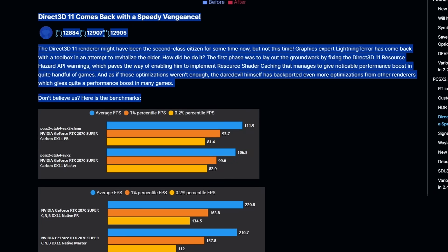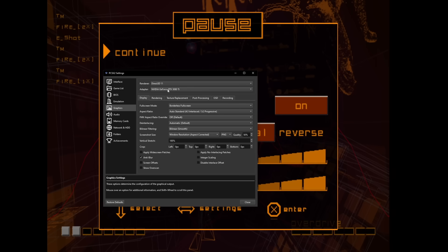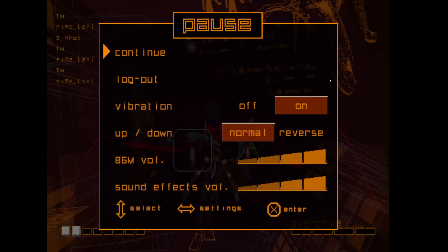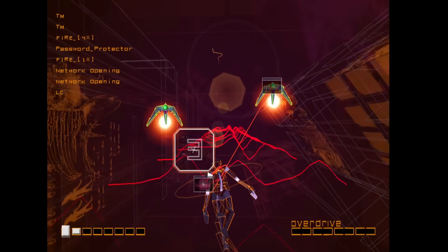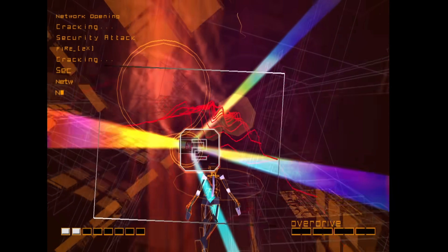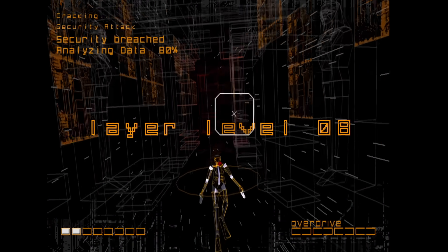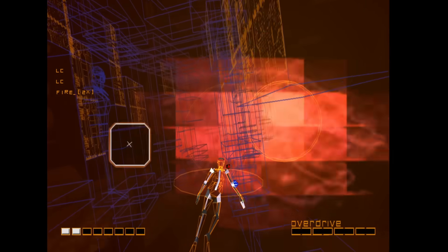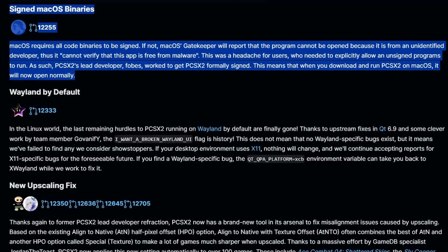Direct3D11 came back — we were dealing with Direct3D12 as well as Vulkan rendering. While Vulkan is usually the renderer I choose for my PlayStation 2 emulation needs, having another renderer back is an awesome option. In some games it definitely seems to run faster. On Rez, switching from Vulkan to Direct3D11 runs the game with a different renderer — and honestly, I don't think there was a huge difference, but it's going to be game-to-game dependent. It's nice that the team gives you as many options as possible for hardware-accelerated rendering. I'm running these at 4K internal resolution with a 3080 Ti.